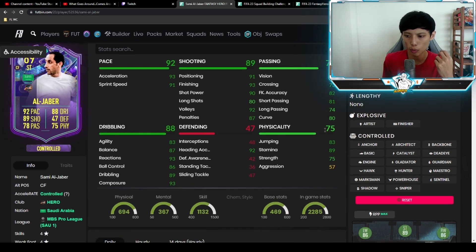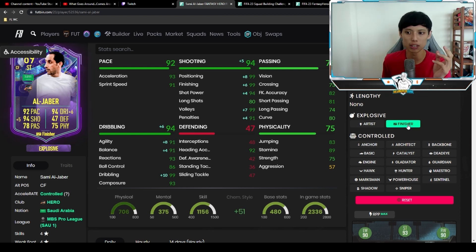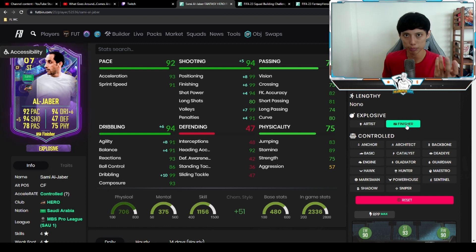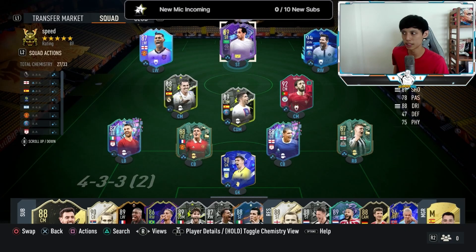What chemistry style should we use? I think we should start off with a Finisher chemistry style because I want to boost his agility and balance as well as his important shooting stats like attacking positioning, finishing, and shot power. I don't really think he needs a pace boost since his acceleration is already 93, which is really fast. After we try him in game, I'll change the chemistry style accordingly if needed.